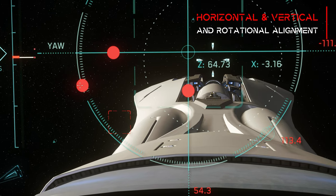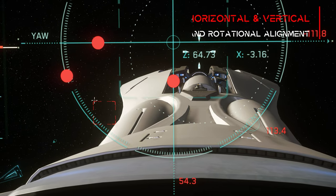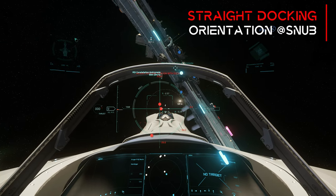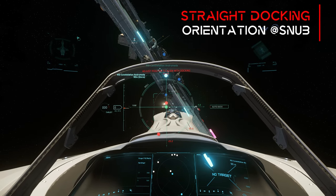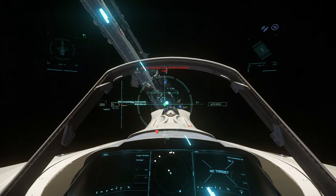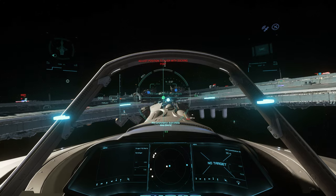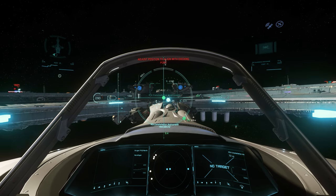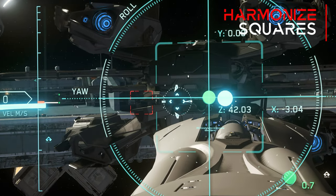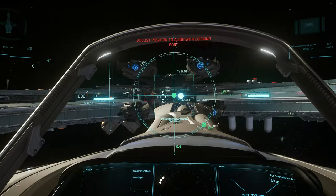Once we have approval for the docking process, the docking UI appears, which we already know from the docking process to the station. The difference to the Origin 890 Jump is that here we can dock straight and very comfortably, which also enables manual docking. To dock successfully, we bring the three different points back into a green area by adjusting the rotation, the horizontal and vertical inclination. The red square shows us how far we are from our docking point. The size and orientation of the red square must be brought into line with the large fixed rectangle, which then means perfect alignment and a successful docking.